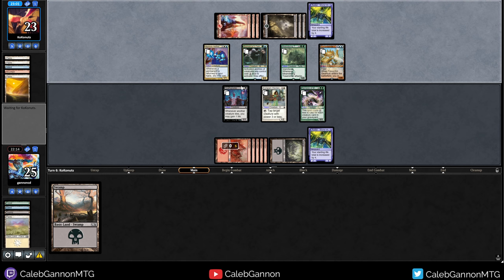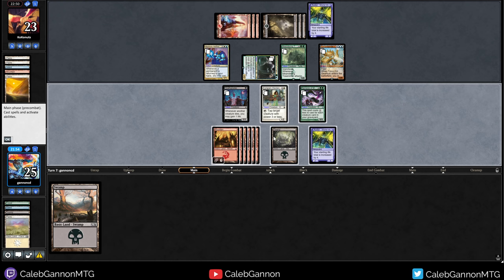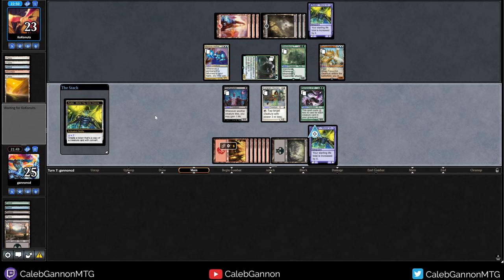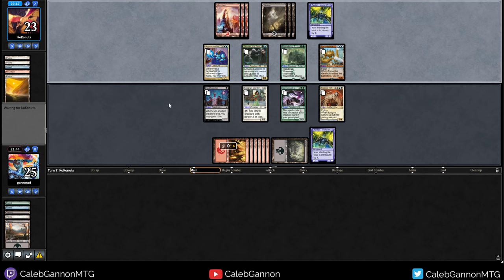Torrential Gearhulk is a five-six. I do kind of need to make a locker for that. Yeah, let's just make a seven. Hopefully it's not Phage — this would be a funny time for Phage. But we're basically just hoping that we can draw a card eventually. Ooh, a five-four flyer. That's pretty nice.